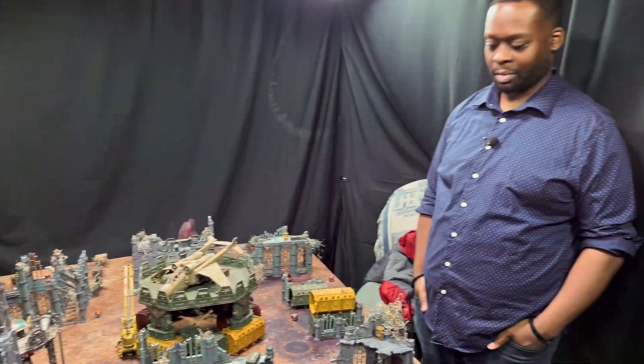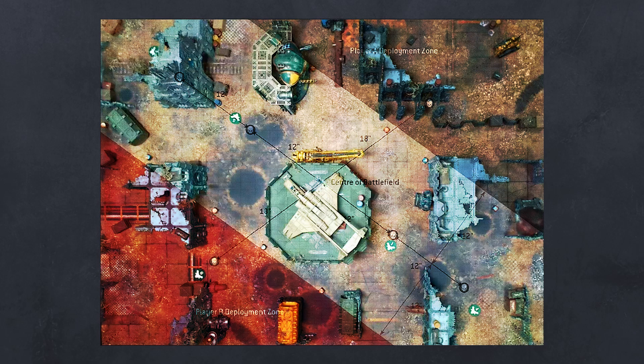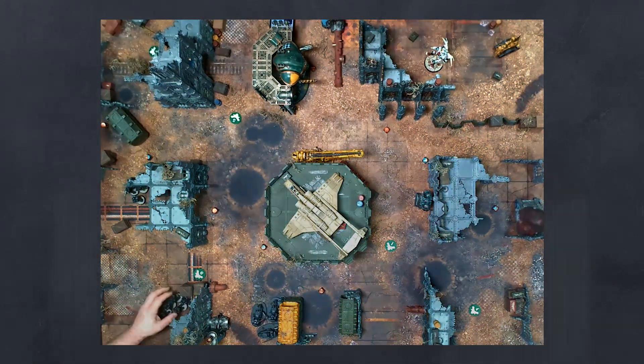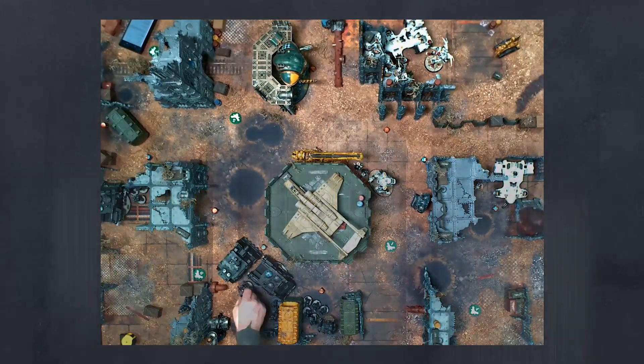Attacker/defender roll-off — a two each. Rob chooses to be defender and takes Leon's side. Today's mission from the Grand Tournament 2020 mission pack is Mission 13: Vital Intelligence, a domination mission — hold two, hold three, hold more for the Iron Hands. Iron Hands secondaries: Engage on All Fronts, Grind Them Down, and Oaths of Moment. Tau secondaries: Engage on All Fronts, Bring It Down, and the mission-specific secondary Data Intercept.